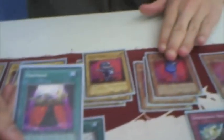The key card of the deck: Ojama Country. Once per turn, you can send one Ojama from hand to grave and special summon an Ojama Monster from grave. You send Ojama Magic to grave, you then special summon Ojama Blue, and then you add all three of these to hand. Good sir, you've just plused four. Congratulations, you are a pro.